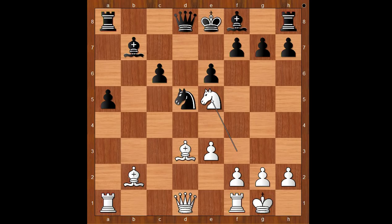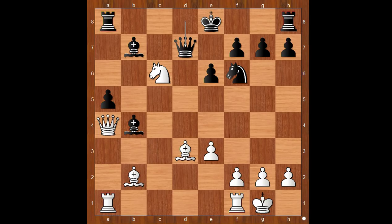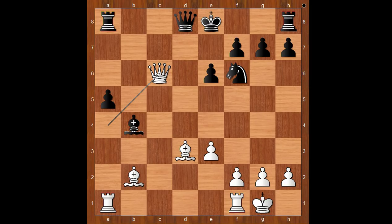Knight to e5, Knight to f6, Queen to a4 — pressure is on the pawn on c6. Bishop to b4, Knight takes on c6, Bishop takes on c6, Queen to d7 does the work because of Bishop to b5. So we have Bishop takes on c6, Queen takes on c6 check, King to e7. If Queen to d7, Queen takes on c6 and Queen takes on c6. So we have King to e7. Rook from f to d1, lining the rook with the Black Queen.